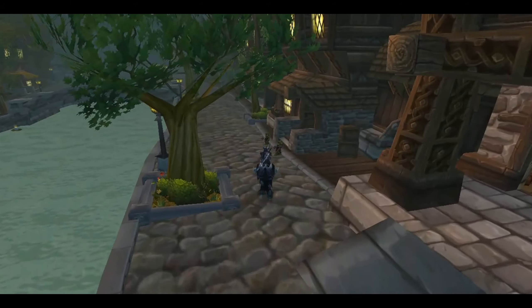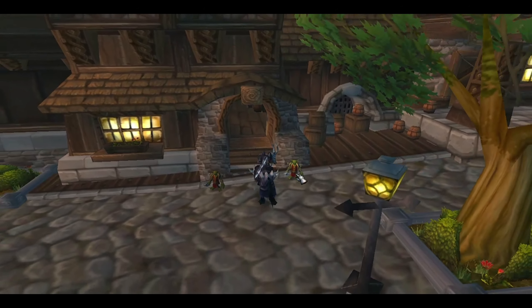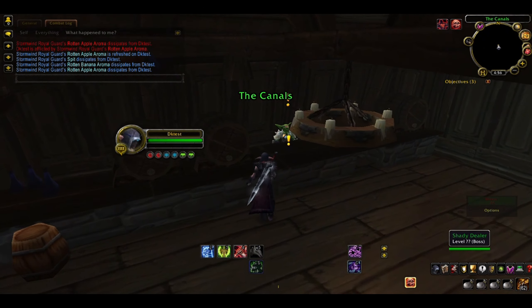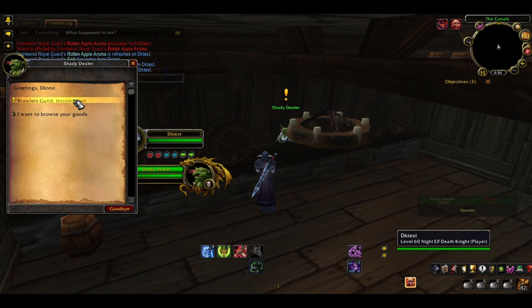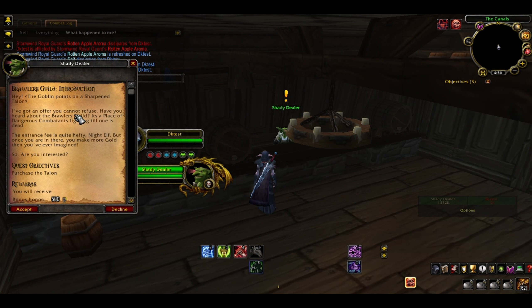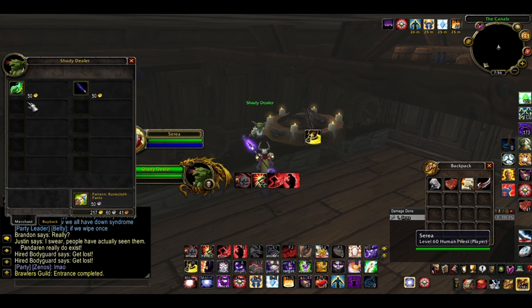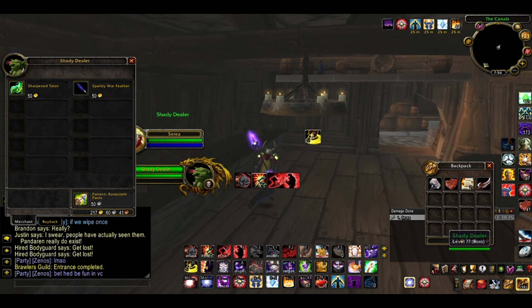The first part is getting to the Brawler's Guild. For Alliance, the entrance is located at the southwest corner of the Dwarven District in Stormwind City. Go inside the building with two goblin bodyguards and turn in the quest to the shady dealer. Purchase the item Sharpened Talon for 50 gold — you'll need this to start the questline.